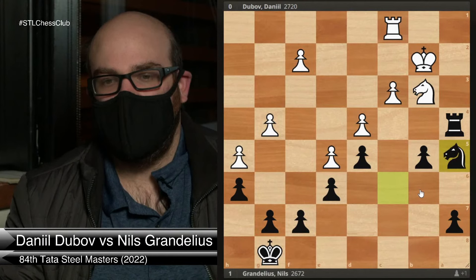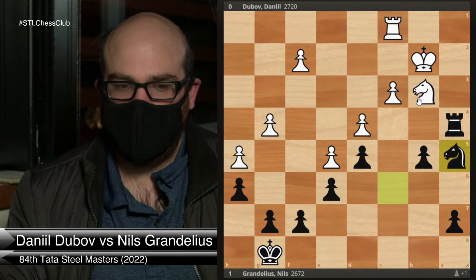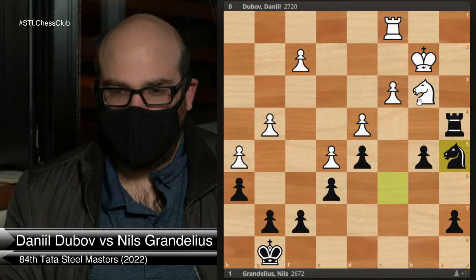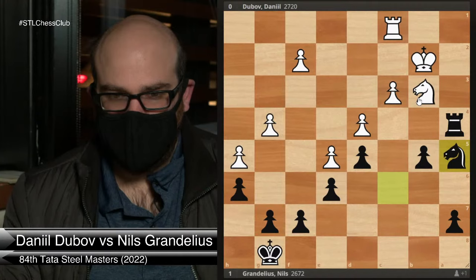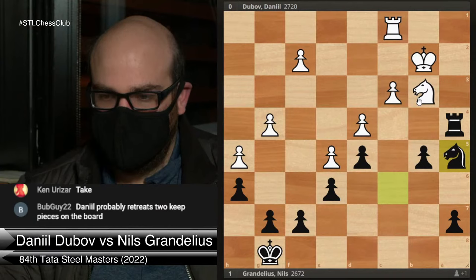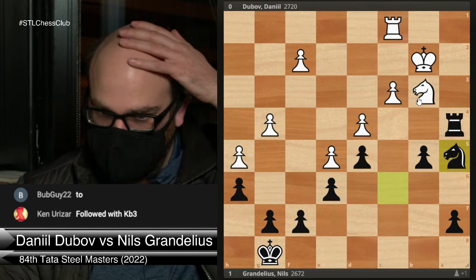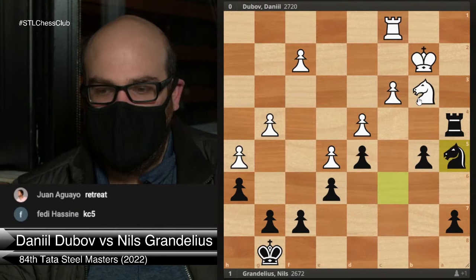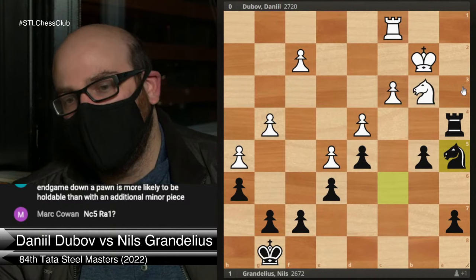In the game, he played knight a5. As White, would you retreat the knight, take, or play knight c5? I see some people say retreat, some say take. One person said Dubov probably plays knight d2 to keep pieces on the board. I would argue that keeping pieces on the board doesn't necessarily help you draw here — trading into a rook endgame is not a bad way to try to draw. Also, after knight d2, it's very possible to play knight c4 check, so you're not really stopping the trade anyway.